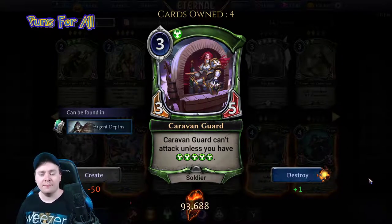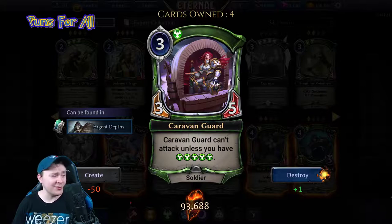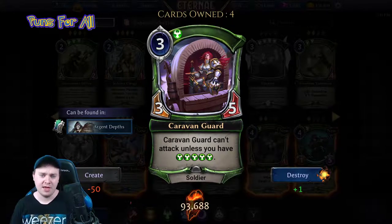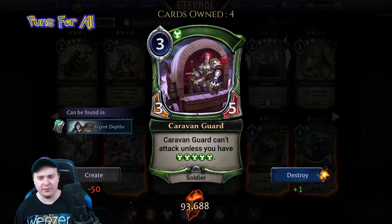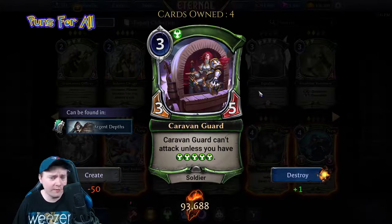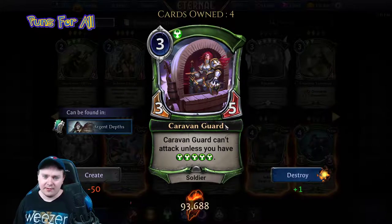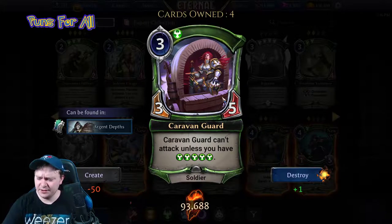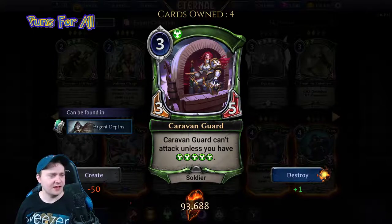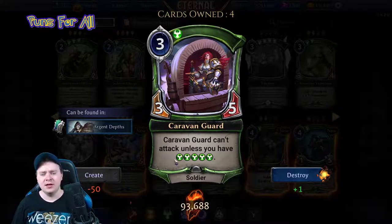Caravan Guard can't attack unless you have five justice influence — it's a three-five soldier. Pretty good imbue target; solid. It's a three-five and isn't attacking much early, but can defend. This is a deceptively good card. I wish it had endurance so you could imbue onto it, but once you get to five influence — which is very easy to do — it's a big body.